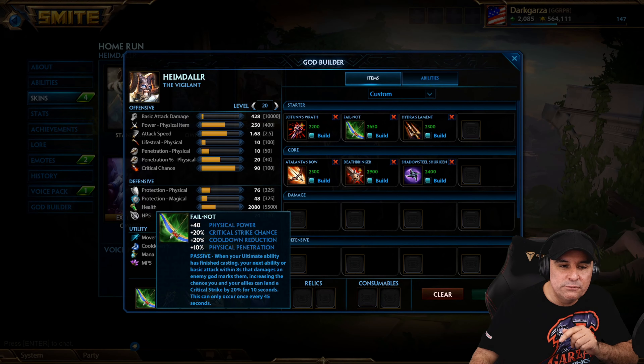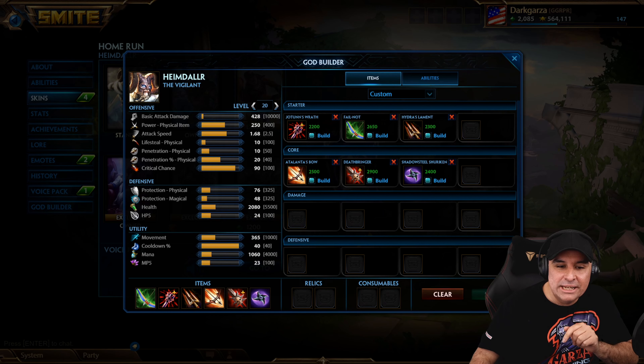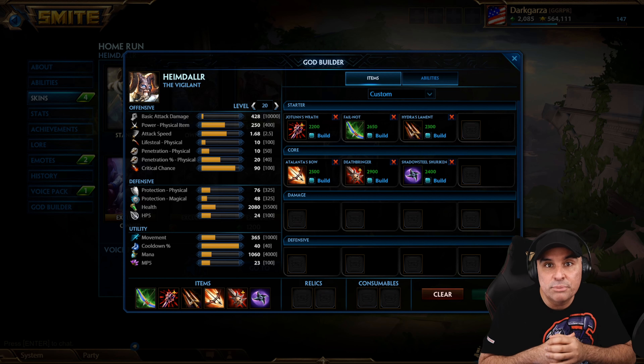For today's build we're going to use Felnaut, Jonten's Wrath, Hydra's Laminate, Atlanteus Bow, Deathbringer, and Shadowsteel Shriekin. And if we have time we're going to upgrade the Deathbringer to the Poison Deathbringer.